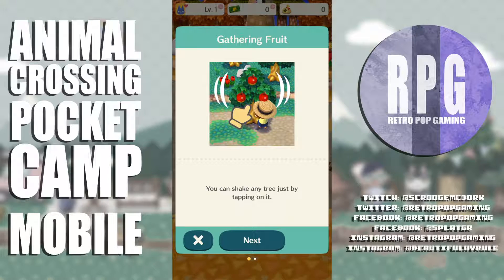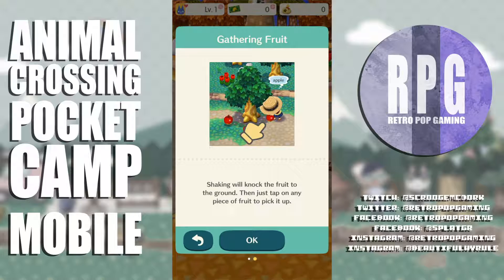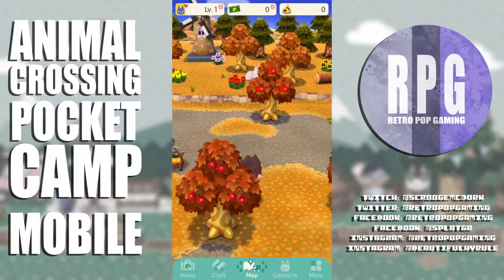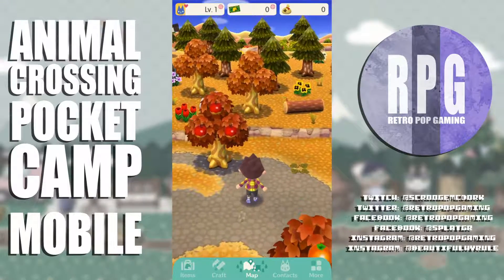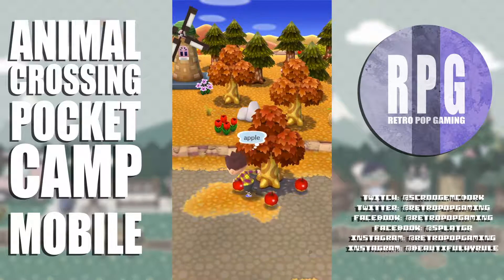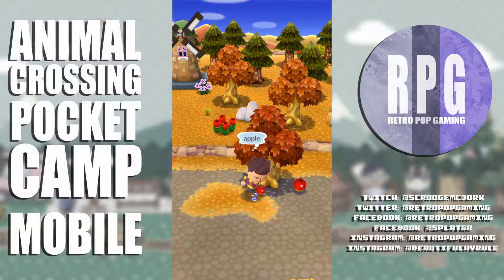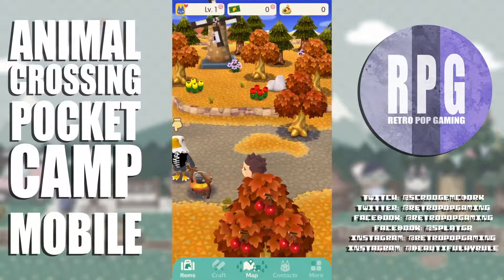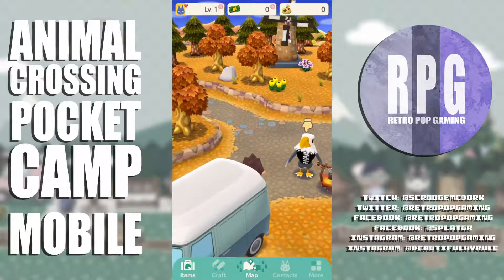He wants an apple. Gathering fruit tutorial: you can shake any tree just by tapping on it — shaking will knock the fruit to the ground, then tap on any piece of fruit to pick it up. There are cherries and oranges. I hope there are no running bees because I have nowhere to hide — but that dude sitting there could not see these apples with his eagle eyes.